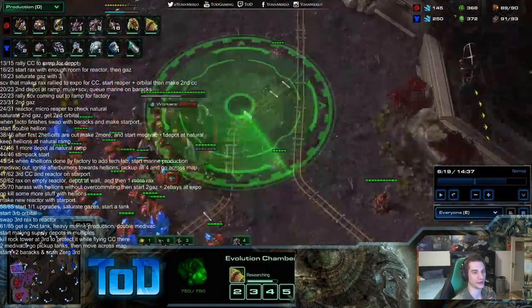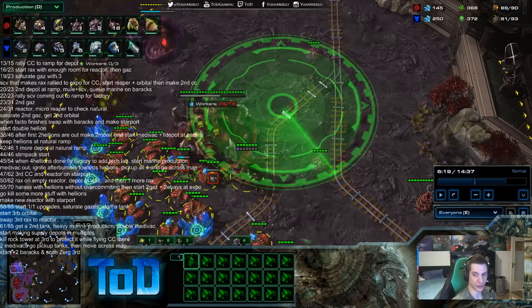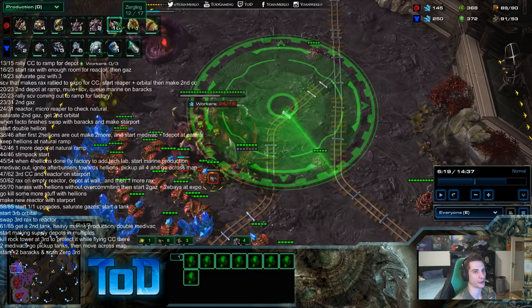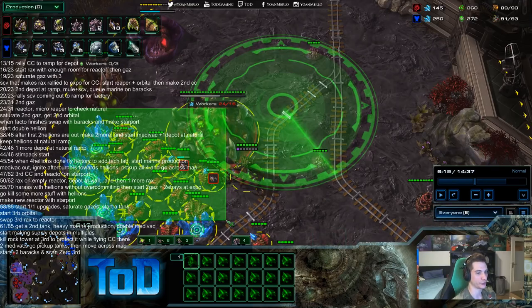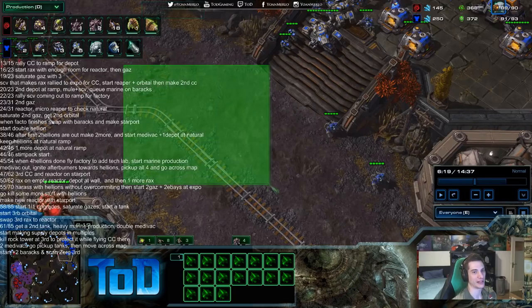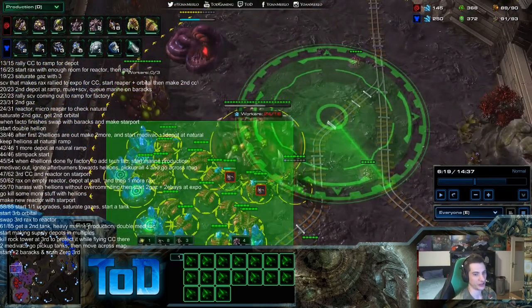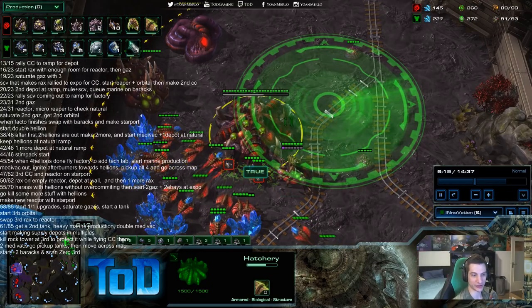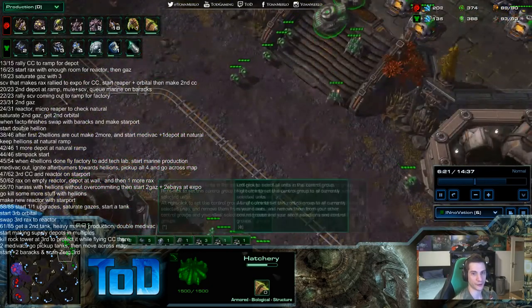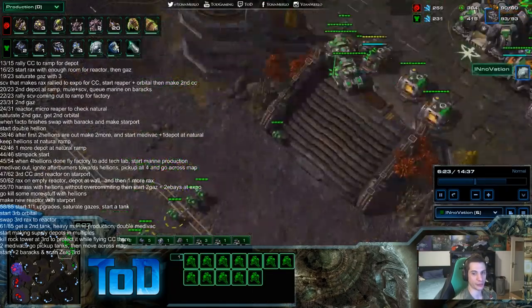We see 18 lings — you're almost happy to see this many units, because if you scan that third base and there are zero drones, you should be building planetary fortresses, because the attack's coming. When you scan this and see this many drones, don't be scared — you're going to be killing it in one second. Especially on this map with the siege that Innovation does. He sends everything he has across the map with the marines on the ground.